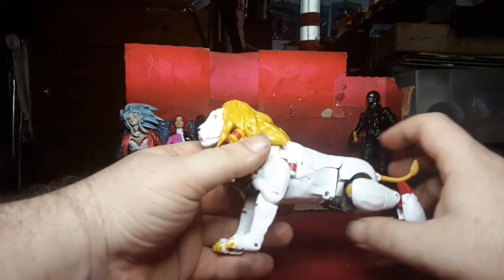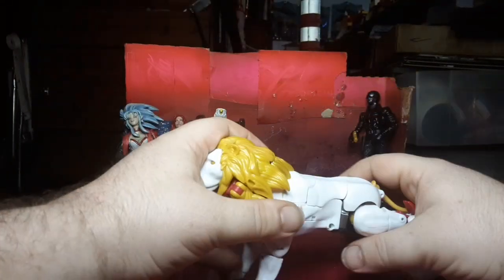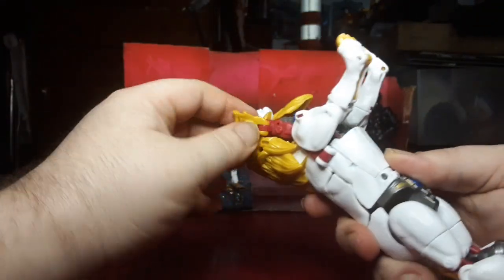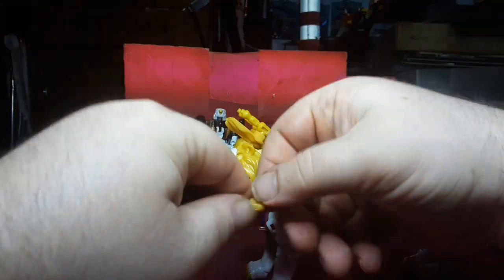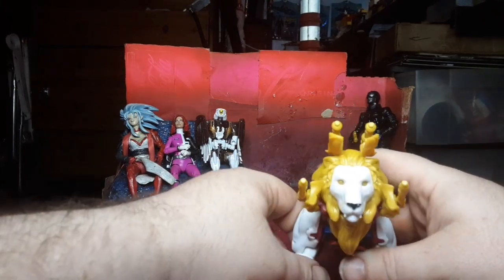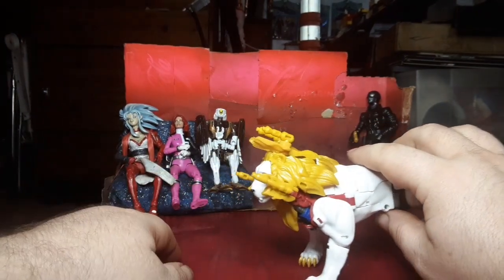In lion mode there are some exposed robot bits but they do a solid effort covering most of it. His lion head is completely static, but you can flip out his mane and other pieces and peg everything together. It's hard to pose him because the front legs aren't very well articulated, but you can get him slightly crouched in attack position so he can blast away with his lion mane of glory.